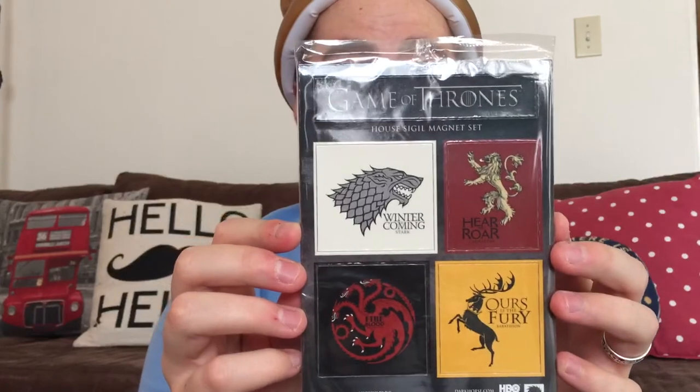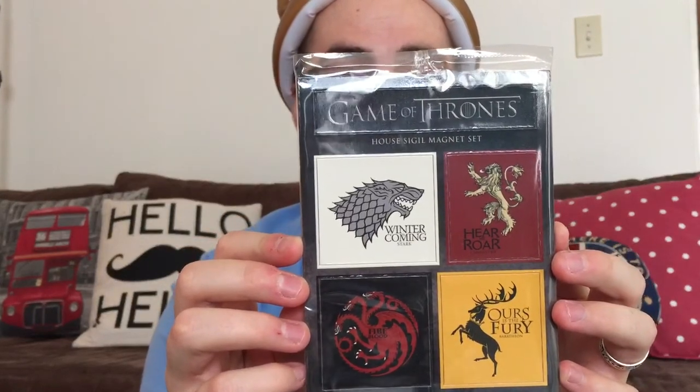The Princess Bride playing cards — they have ornately carved symbols, like rapiers down the side. A Game of Thrones sigils magnet set, very fancy, so I can represent my house. This month's theme is fantasy — here be dragons and other stuff.